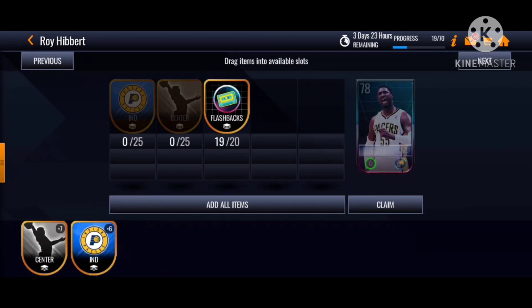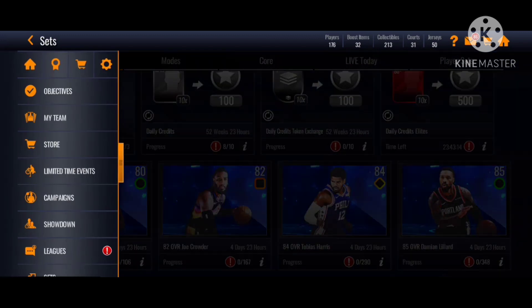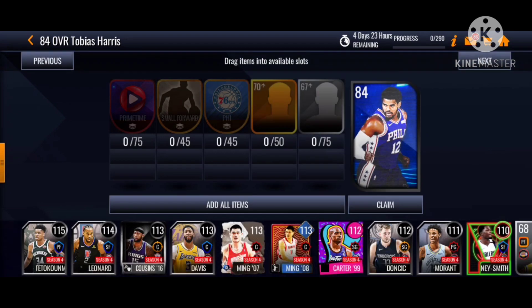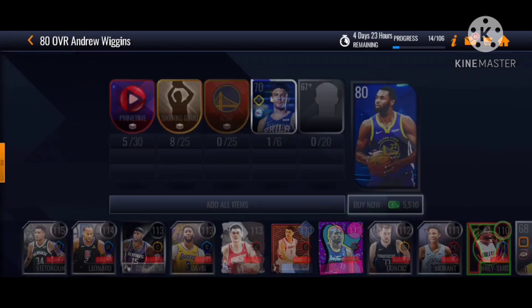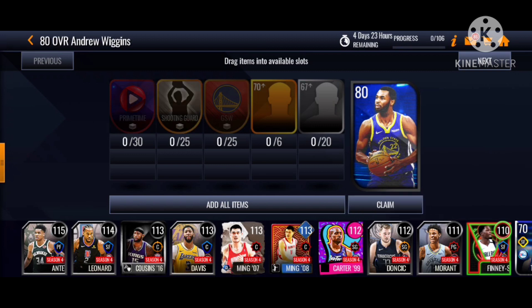It needs lots of grinding. That's how you claim your player — pretty self-explanatory. The 80 Wiggins, 82 J Crowder, 84 Tobias Harris, and 85 Dame Dollar. I don't know why EA didn't show the stats for Dame Dollar. I think when you finish all three sets you get three Dame Dollar tokens. I don't recommend going for the Dame Dollar because it's super hard — you need to get all three of those players first. I'm still gonna grind for the tokens just in case.